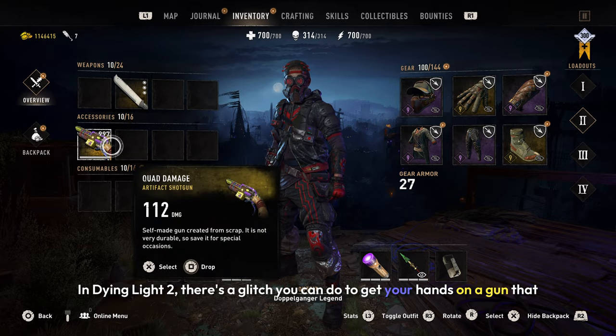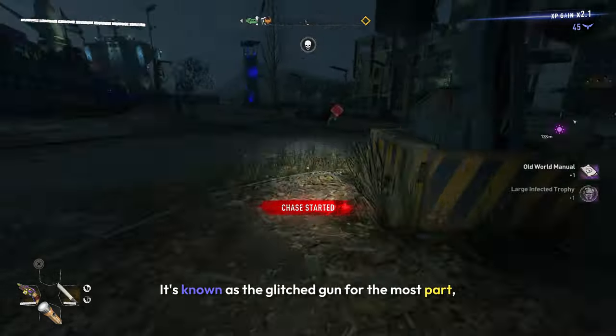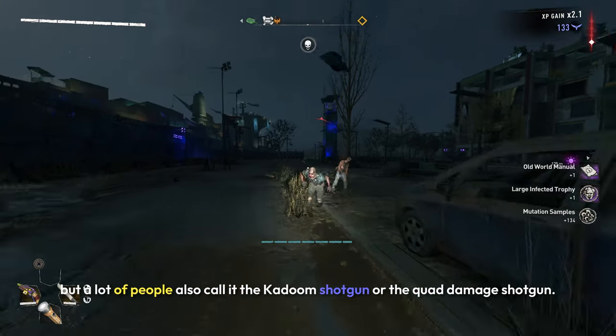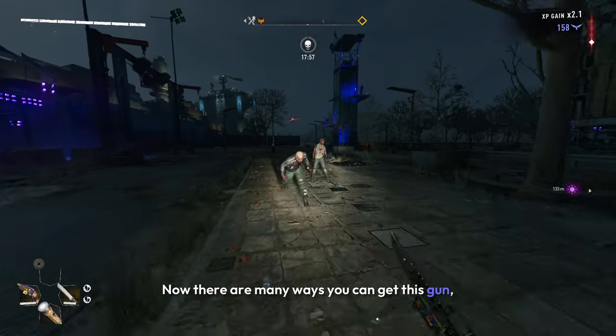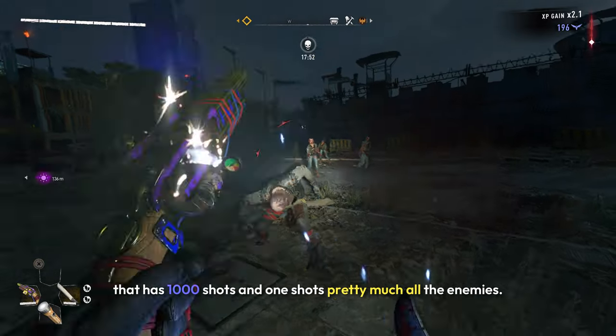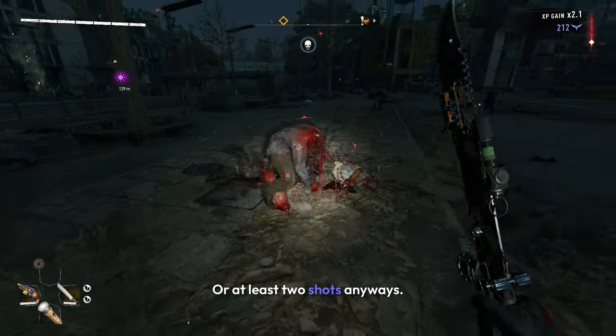In Dying Light 2, there's a glitch you can do to get your hands on a gun that can one-shot volatiles. Now this gun has a lot of names — it's known as the glitch gun for the most part, but a lot of people also call it the Kadoom shotgun or the quad damage shotgun. There are many ways you can get this gun, a lot of glitches and a lot of variants, but this one in particular will give you a gun that has a thousand shots and one-shots pretty much all the enemies, or at least two-shots anyways.